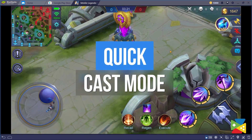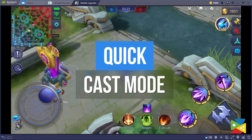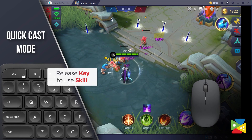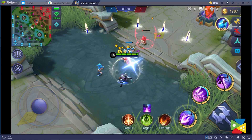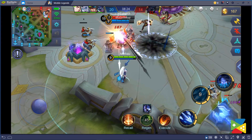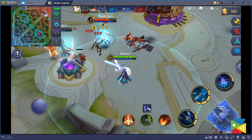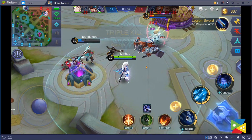Next, the quick cast mode will cast the skill immediately on releasing the corresponding skill key at the place or in the direction of wherever your mouse cursor is. This is great for people that have immense control over their mouse cursor and want better speed in casting skills without sacrificing mobility.